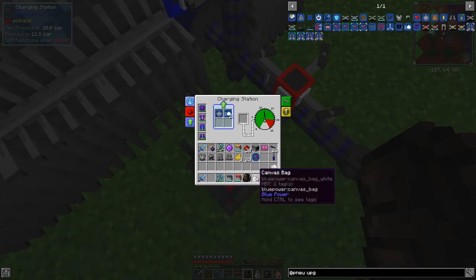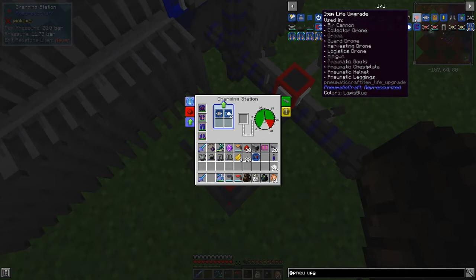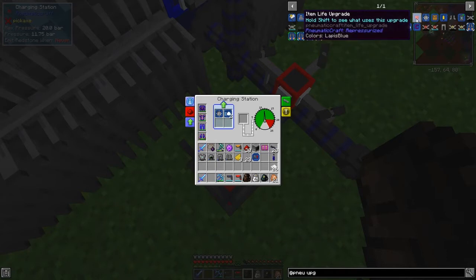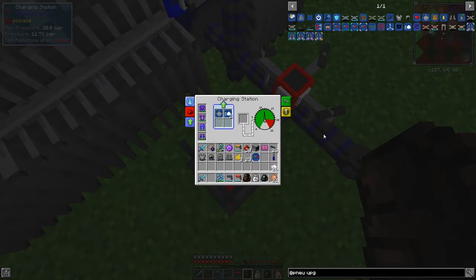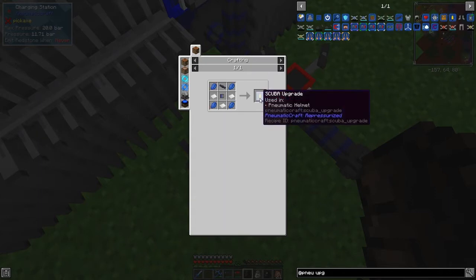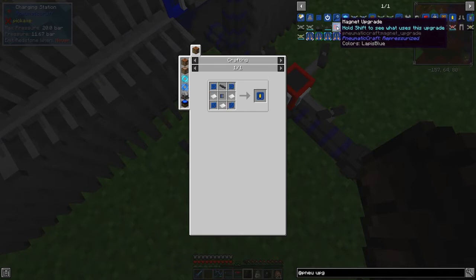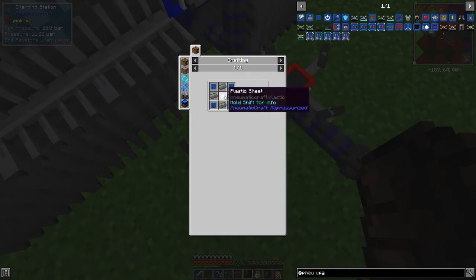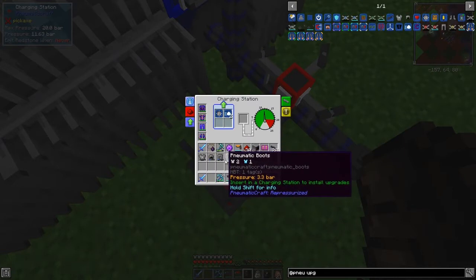Blue is the air pressure and green is damage. You can repair damage — one of the upgrades you have is a life item upgrade, and this can be used in the pneumatic armor. It basically will automatically repair over time with this upgrade in here. There's also a scuba upgrade which goes into the helmet, for going underwater. Then entity tracker — that tracks entities for us. Magnet upgrade is another very good one. All of these are slowly getting charged.